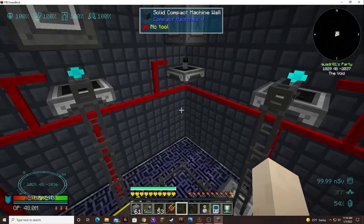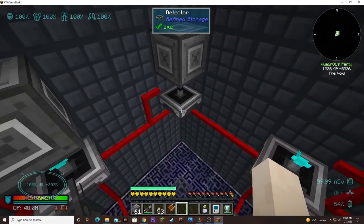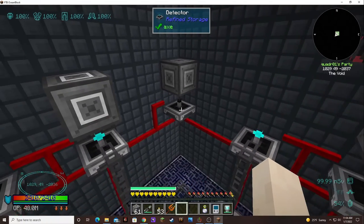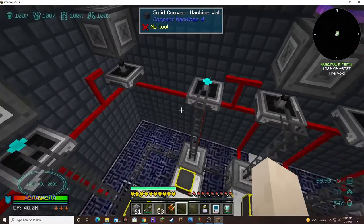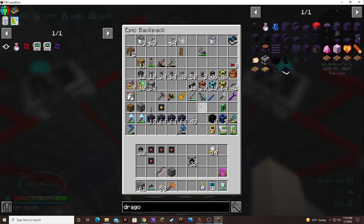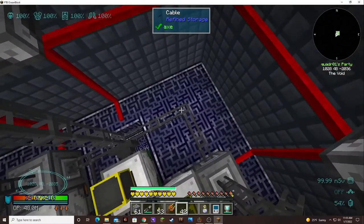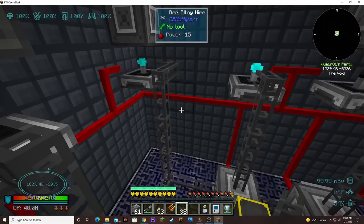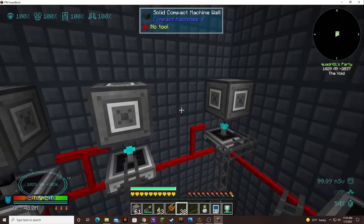Let's get dragon egg essence and set it to emit a signal when under 5,000. Oh, this isn't hooked up to the network — that's why it wasn't working. Come on. There, now it's working.